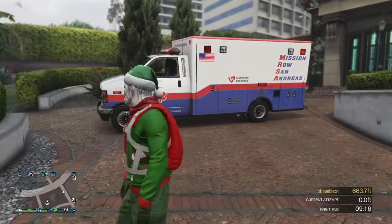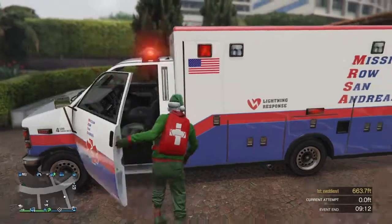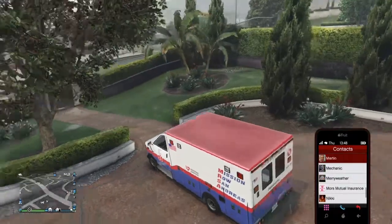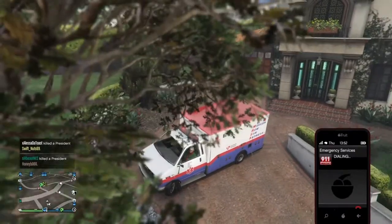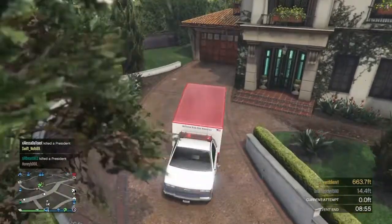Hey guys, I'm here to show you the new how-to-get-into-Michael's-house glitch. What you want to do is get an ambulance. Go on your phone, go to contacts, and scroll all the way up until you see Emergency Services. Ask for a paramedic — that's how I got this. Then shoot the paramedics out of the ambulance.